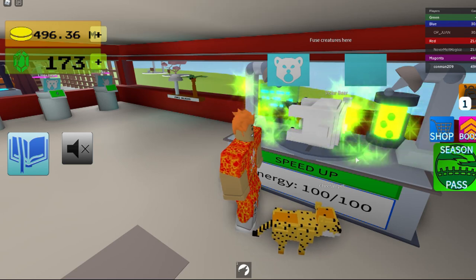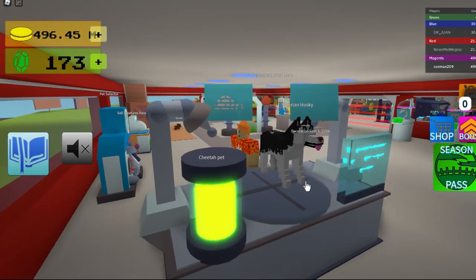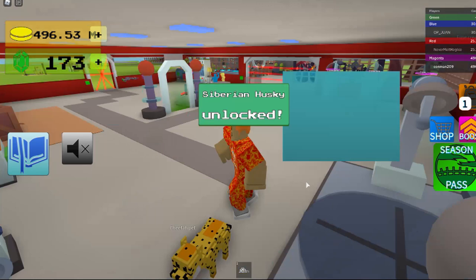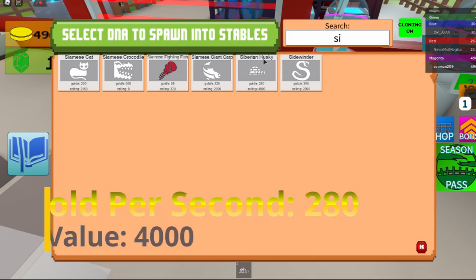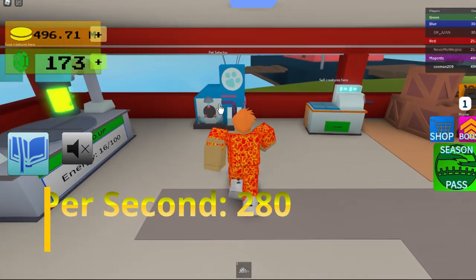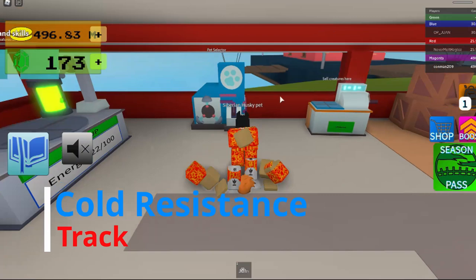I bought a decoration and that's how you get the Siberian Husky. It looks like a blue-eyed wolf. The stats on it are 280 gold per second and 4,000 selling value. Let's check the skills — cold resistance and track.